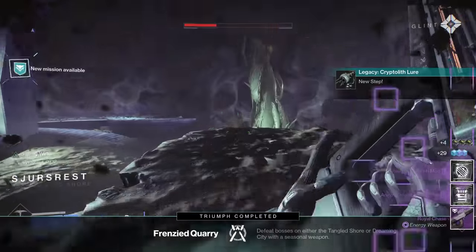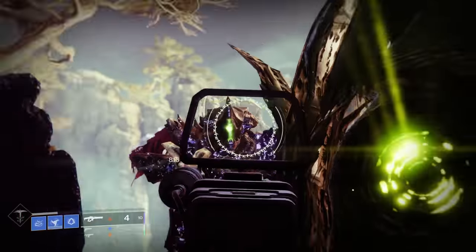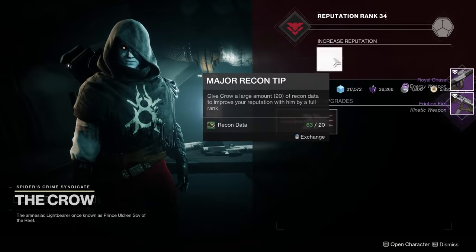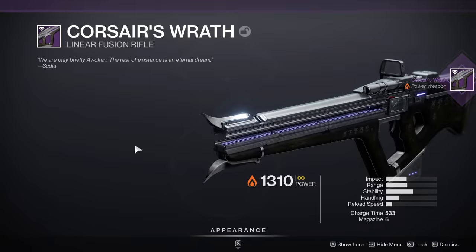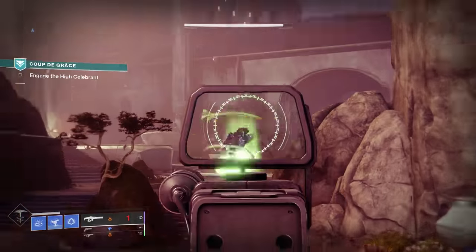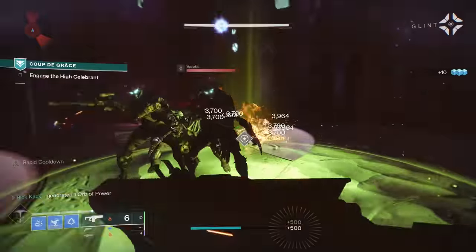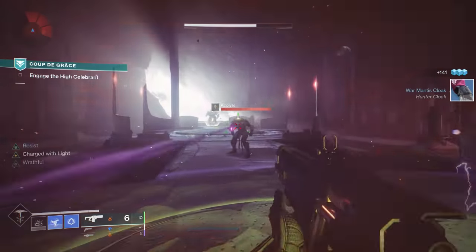It's very easy to farm: you can specifically do Wraithborne hunts that have it as a guaranteed reward, and you can put on different modifiers so it spawns with certain perks — giving you a decent chance at the god roll. You can also turn in your Wraithborne tokens and outright get it from the Crow on the Tangled Shore. I actually got another High Impact Reserves roll just messing around for gameplay. This does not deserve a 0.02% usage rate, and you should consider getting it before Wraithborne hunts go away with the Witch Queen.